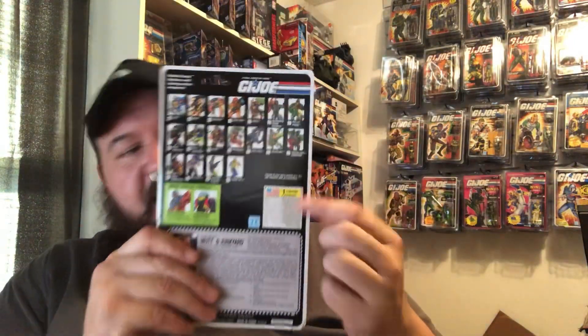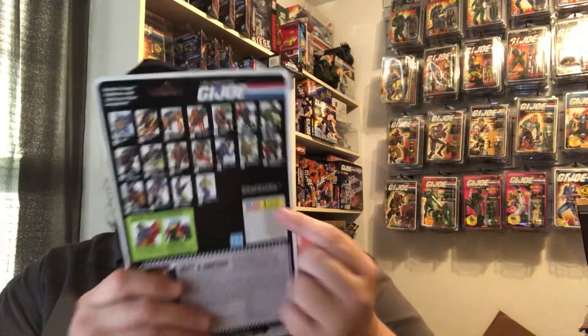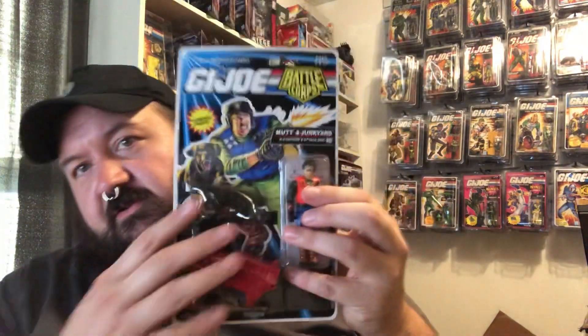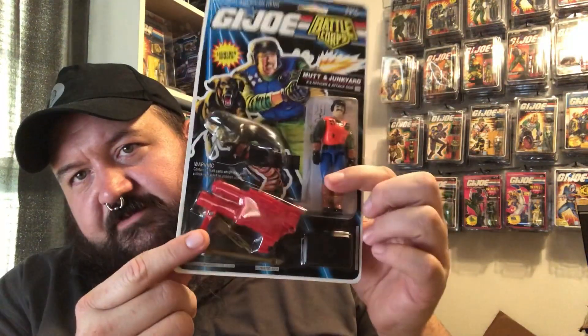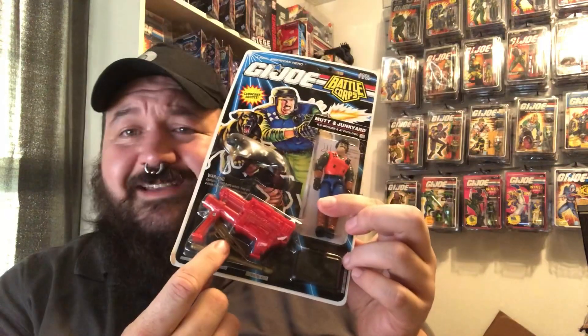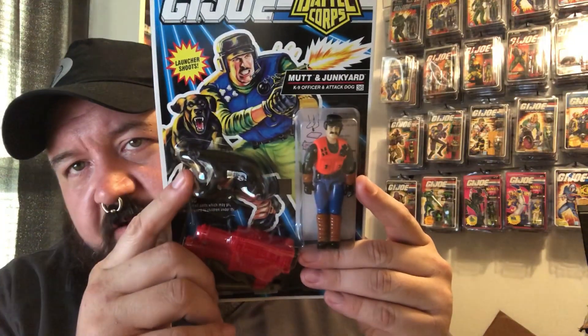The UPC has been very carefully removed so as not to unseal anything here. The figure and accessories are all still completely sealed. He comes with a spring-loaded rocket launcher, a rifle, and the ever faithful and loyal Junkyard.